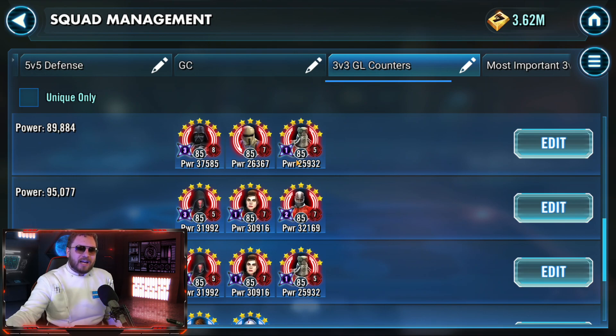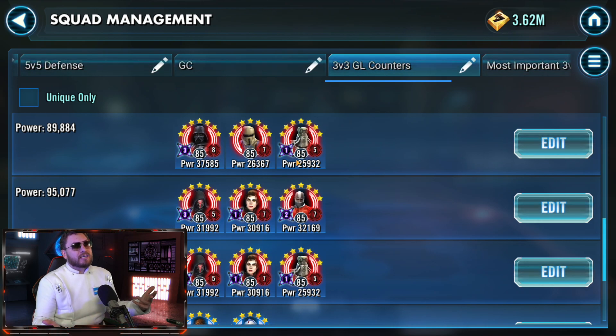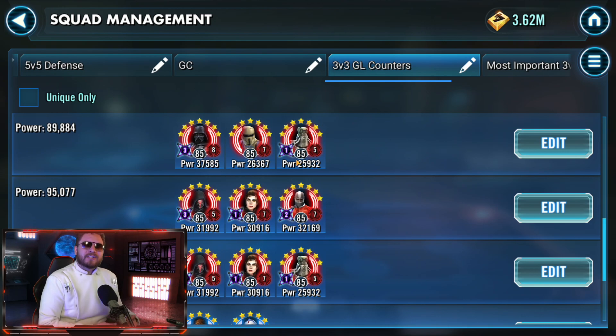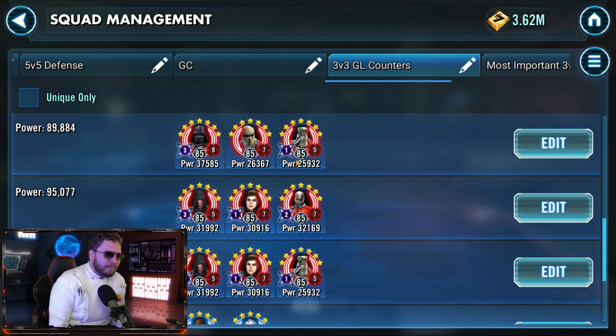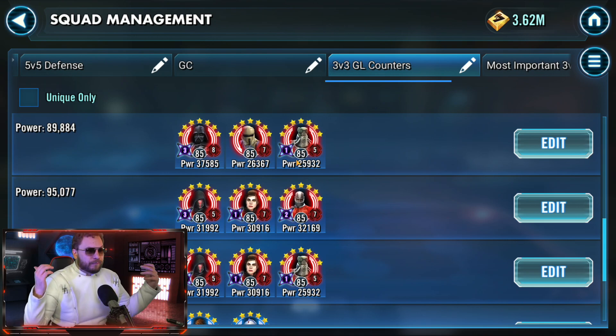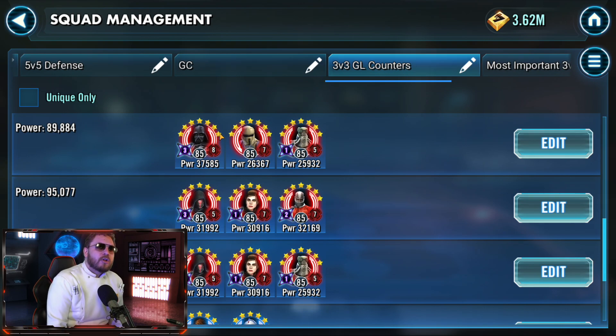I don't recommend putting Sith Eternal on defense unless you have Malak. If you come across a bad Sith Eternal lineup — like Sith Eternal with Darth Sith and a slow Sith Assassin — you can pull in your Imperial Troopers to get the job done, because there's nothing standing in your way for that Imperial glory. But more often than not, Imperial Troopers are not that great in 3v3 against the Sith Eternal, because they need the full team backing them up. I recommend either using Darth Vader against the Eternal, or using a Rey or Kylo solo.